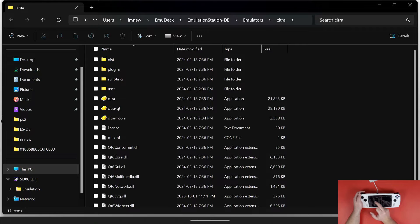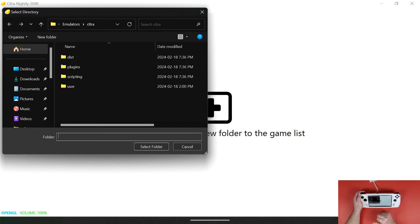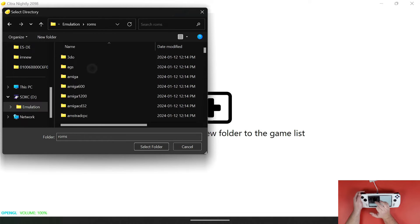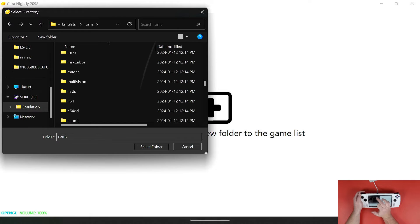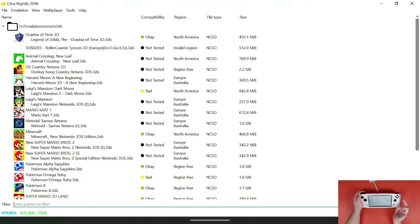Navigate to Citra-QT and open it up. You can see there are no games listed here, which doesn't really matter since we'll be navigating through Emulation Station. But if you want to use Citra directly, just double tap the screen, navigate to your games directory — mine is in Emulation > ROMs > N3DS — and click 'Select this folder.' All your games will load up.